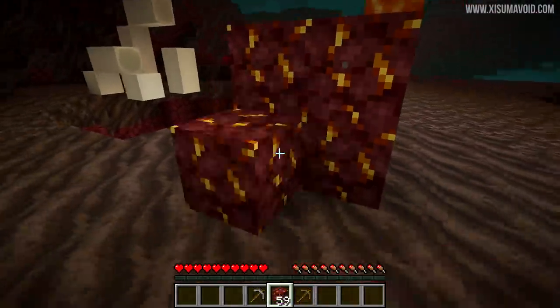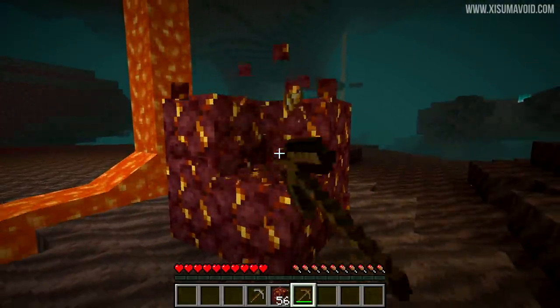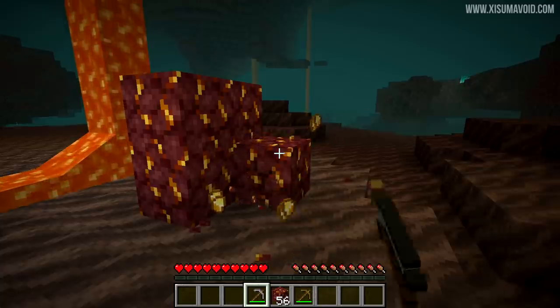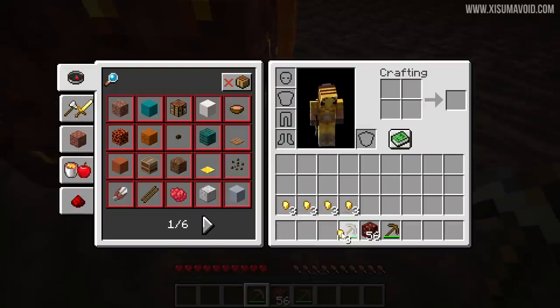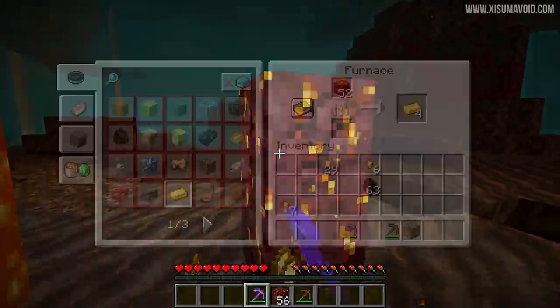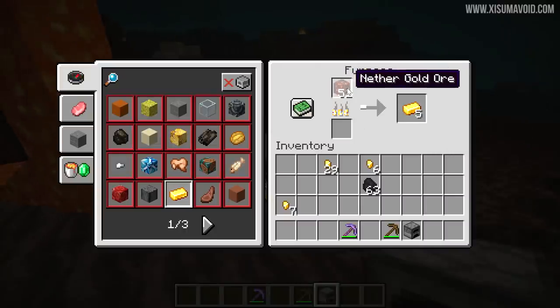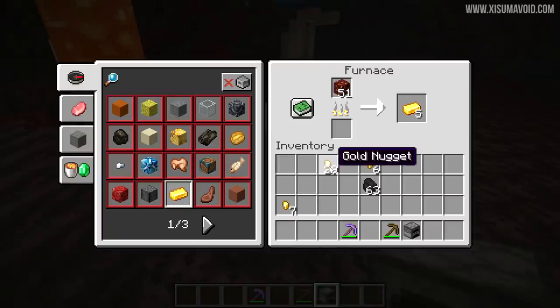There is also a big change to the Nether Gold ore, which generates in the Nether. It can now be mined with any type of pick — even wooden. Instead of getting ingots, you actually get a couple of golden nuggets — between two and six. You can use Fortune III on it as well, and you can still Silk Touch the blocks and smelt the Nether Gold ore. This gives you a way to get gold without using a furnace.